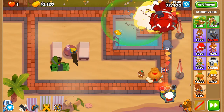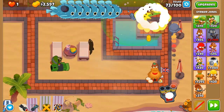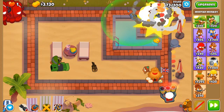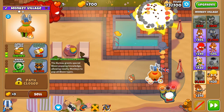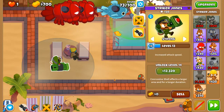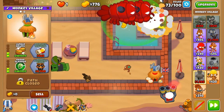We're not desperately needing the additional damage just yet. Now that we have Pop and Awe, we're gonna get that guaranteed camo popping — we go to the MIB, not that it provides many benefits because this is paired with Striker Jones at level 13, but it's just very nice to have. It's also the pathway towards getting Homeland Defense.